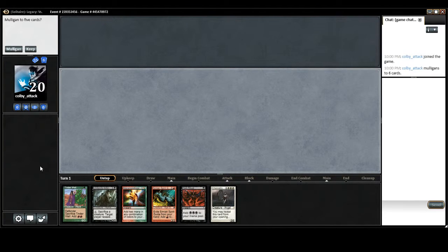Alright guys, I'm going to walk you through playing a game of Oops All Spells. I've already mulliganed once — I just had a crappy hand, so I mulled down to 6. I should be able to go off here if I play this correctly. I'm just trying to learn this deck, so let me know what you think.